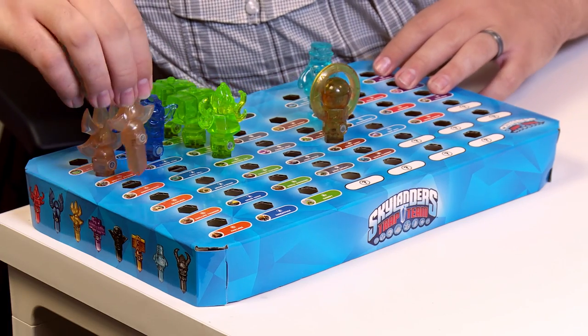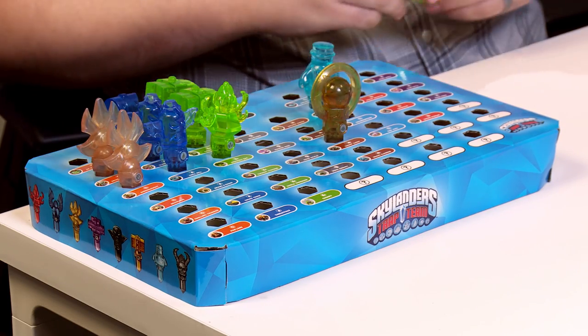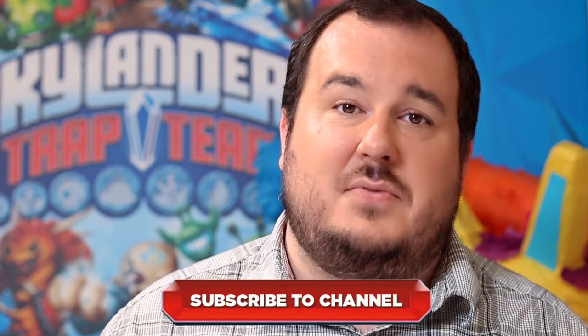Thanks for joining, Portal Masters, and taking a look at the Phoenix Sanctuary. Along the way we trapped a number of really cool villains: a Shrednaught in this Tech Trap, Chill Bill in this Water Trap, and the Cuckoo Clocker in this Life Trap. Now it's my favorite part — adding them to our Trap Team Trap Tray Collection. I can see the Shrednaught, Chill Bill's up here, and the Cuckoo Clocker. As you can see, my collection's already growing strong and I've got a great Trap Team being built. Click Subscribe and we'll check out some more levels of Skylanders Trap Team. We'll see you next time.